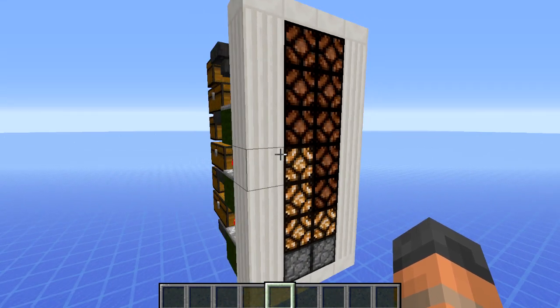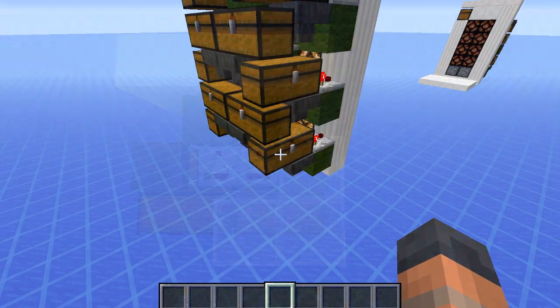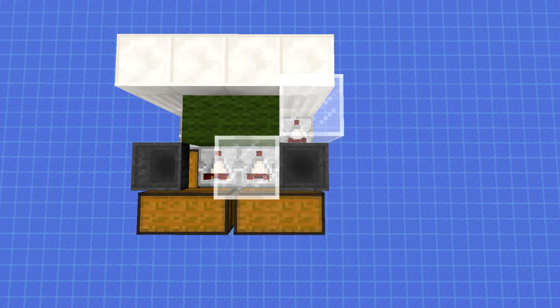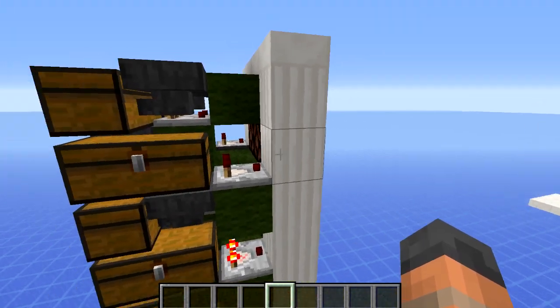If we have a look around the back you can see how compact this is. We have a snake of chests and hoppers going down to the bottom that take up these three blocks of space. In these two spots there are alternating comparators and blocks, meaning each chest has a comparator to power the lamp at the front.